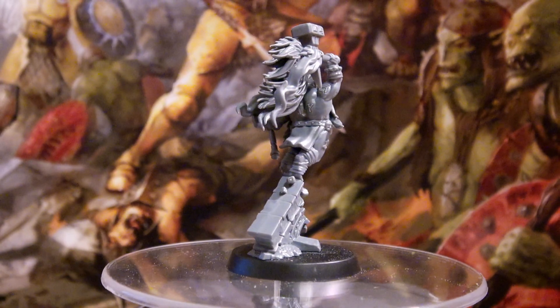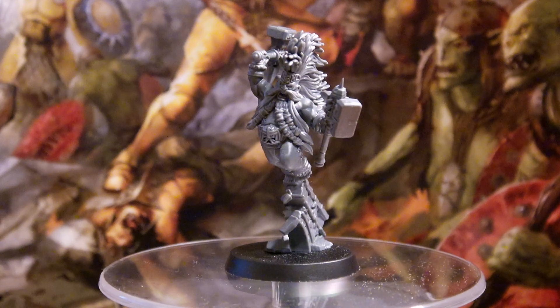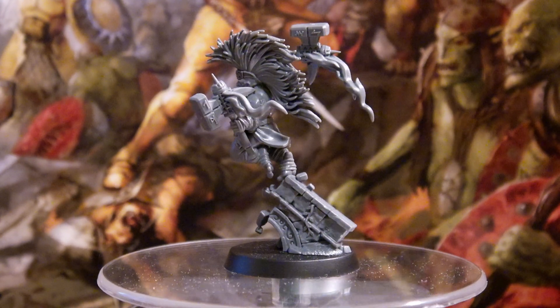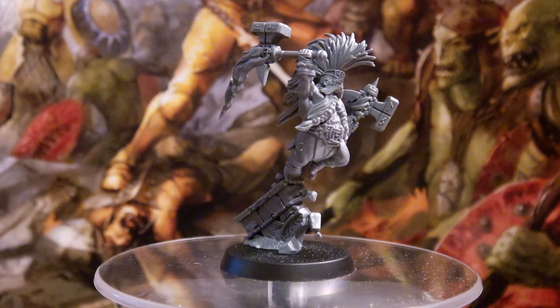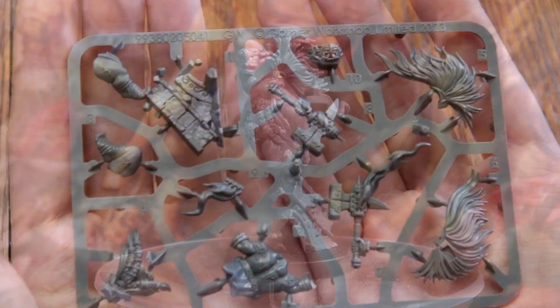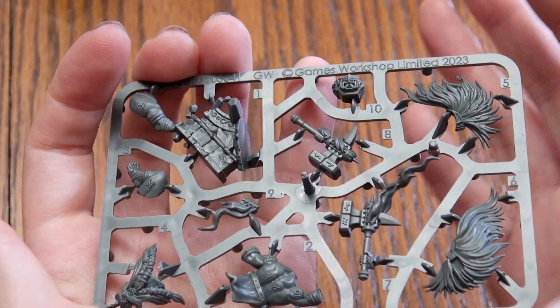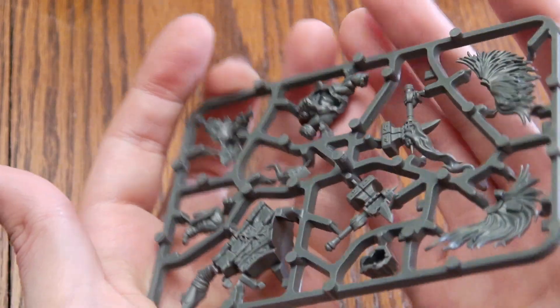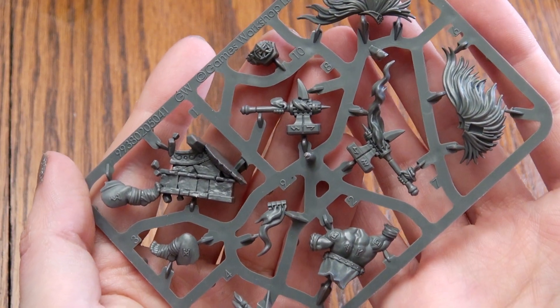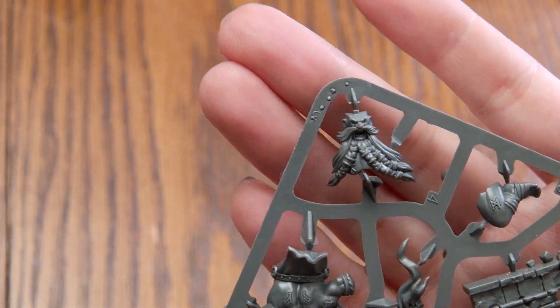And then we have the Grimhold Exile and his Regiment of Renown. Altogether that would make 540 points. The Grimhold Exile himself is 140 points if you just want to play him in your Fireslayers army. Enemy monsters within 3 inches of any units in this Regiment of Renown cannot contest objectives — that's quite nasty. And units in this Regiment of Renown cannot be picked when your opponent carries out a monstrous rampage — I like that. The Grimhold Exile himself has a 4-inch movement, as you would expect for a Duardin, 6 wounds, 4+ save, and 9 bravery. He's wielding Fire Rune Hammers with a 1-inch range, 5 attacks, 3+ to hit, 3+ to wound, Rend -2, and 2 damage each.